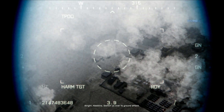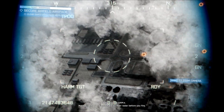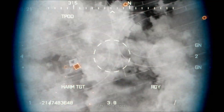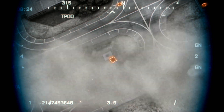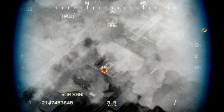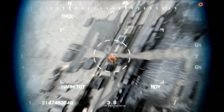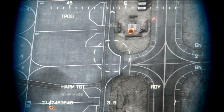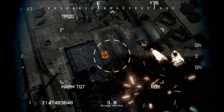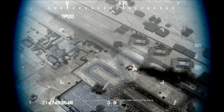Hawkins, switch us over to ground attack. Be sure we get good track on their radar before you fire. Take out those positions. Direct hit. Direct hit. On target. High shot. He's engaged on sands. We gotta clear it out before the AGM-88.